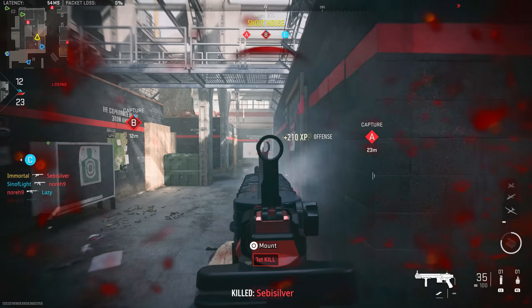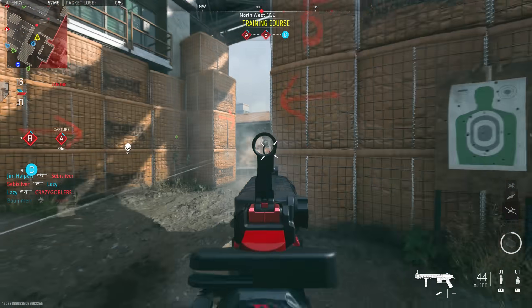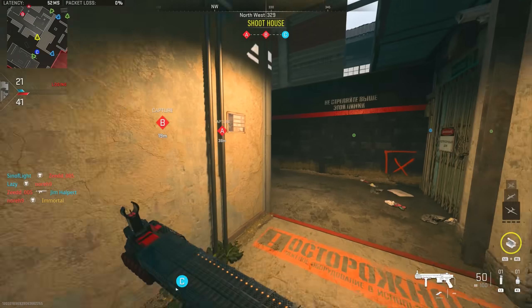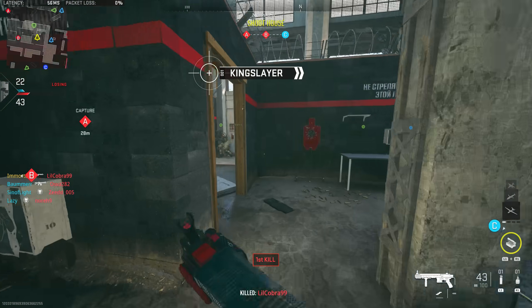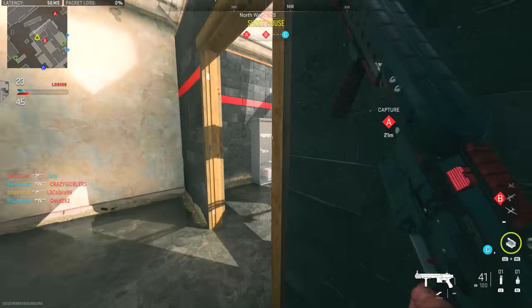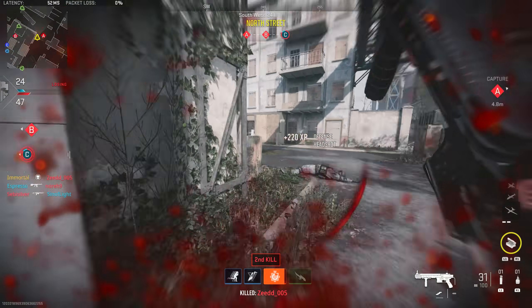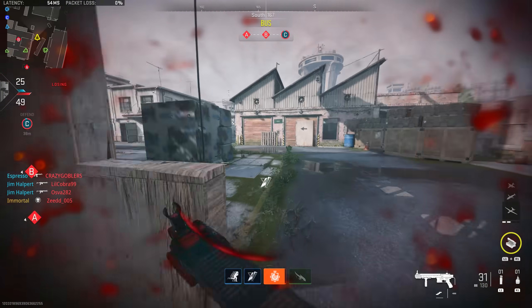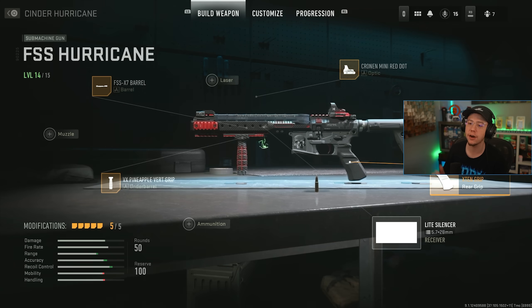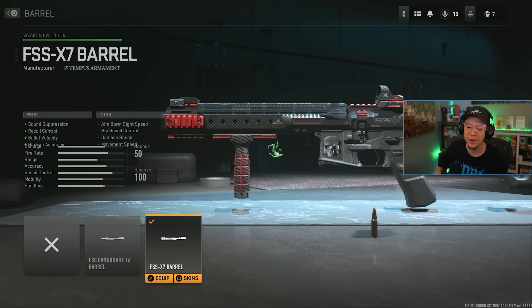The final weapon today is the Hurricane SMG, with two setups that are each solid in their own right. It's a fun weapon — reminds me a lot of the Cordite from Black Ops 4 in how it looks and feels. It's a fun aggressive SMG, but not aggressive in the same way as the MP5. The MP5 is agile while the Hurricane is more of an AR-SMG hybrid, since it's essentially a base M4 converted into an SMG. The first setup leans into that rifle-SMG hybrid identity.